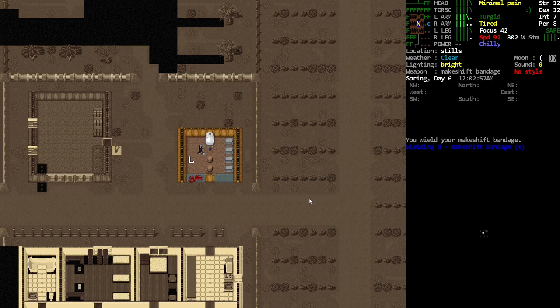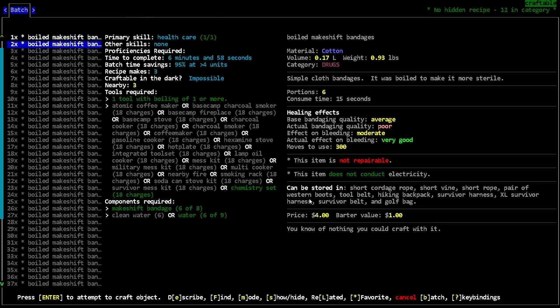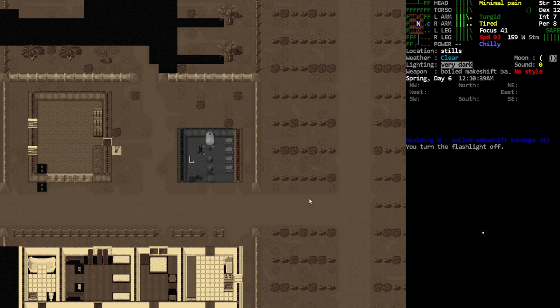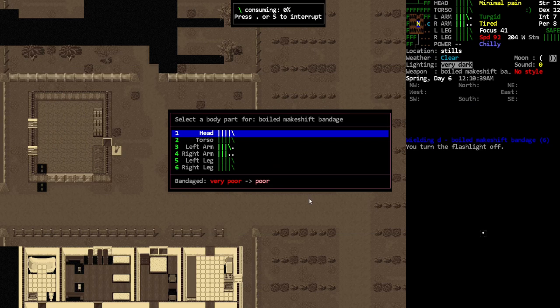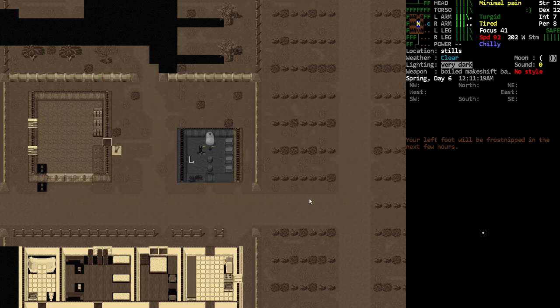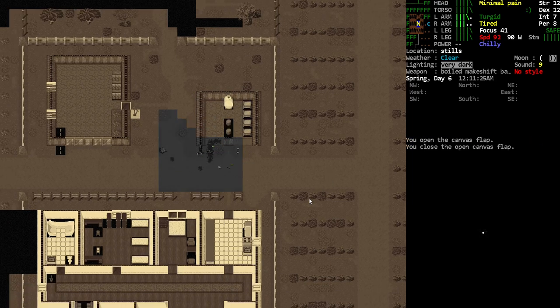Put that in our inventory, and then we've got enough water to do two of them but not enough to do more. Put the flashlight away. Let's just apply some of that — it will actually increase from very poor to poor. That's actually kind of worth it, I don't know, maybe not.